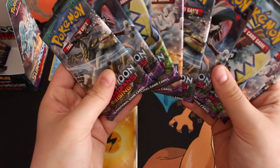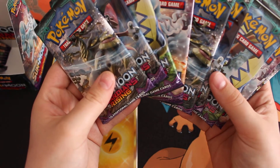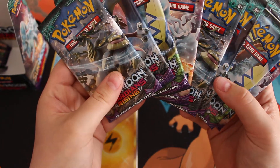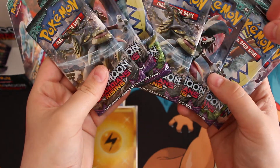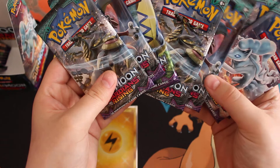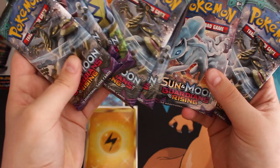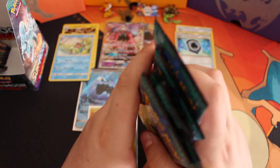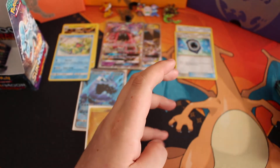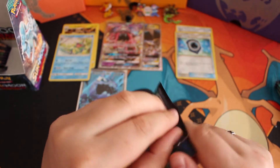Picking which ones to pull. We have a Nantils, Tapu Koko, and a Hikamoto. Hikamoto is going first.